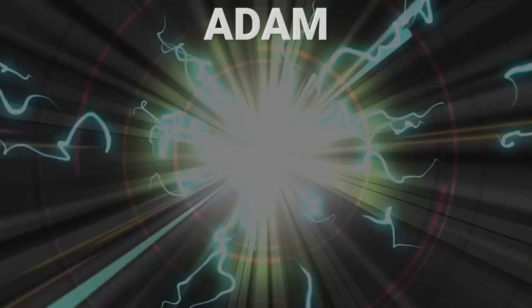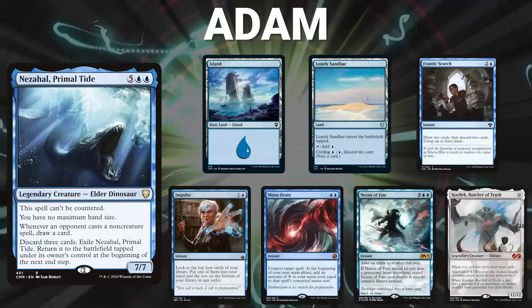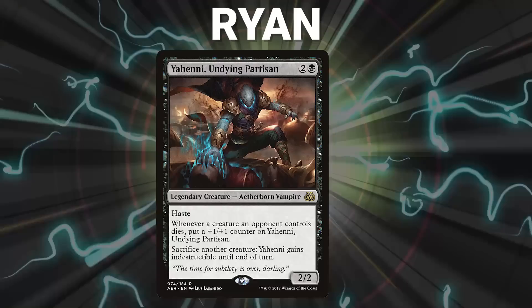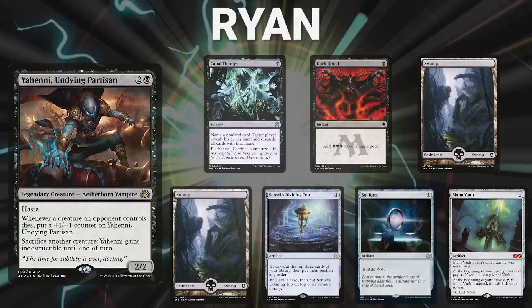That was so much fun that we decided to play one final game. Adam brings back Nezahal, Primal Tide. His opening hand contains an Island, Lonely Sandbar, Frantic Search, Impulse, Mana Drain, Nexus of Fate, and a Kozilek, Butcher of Truth. Next, Ryan returns with Yeheni, Undying Partisan. His opening hand contains a Cabal Therapy, Dark Ritual, two Swamps, Sensei's Divining Top, Sol Ring, and a Mana Vault.